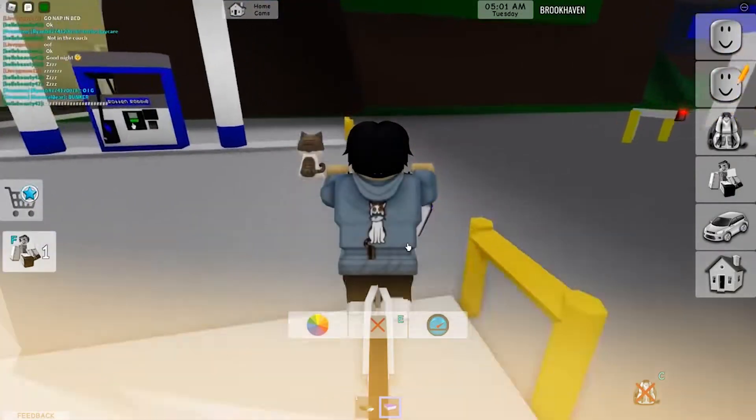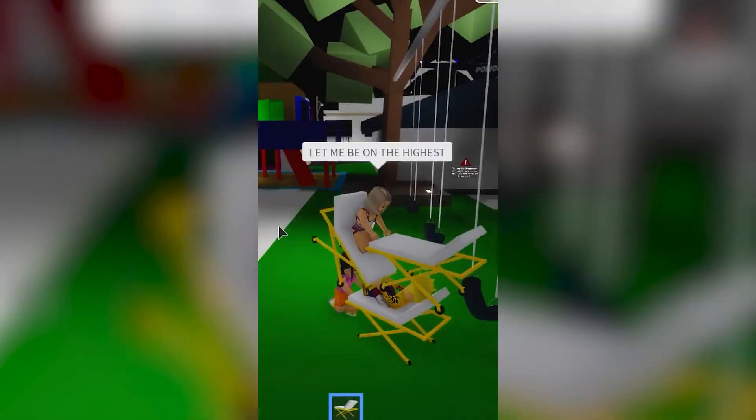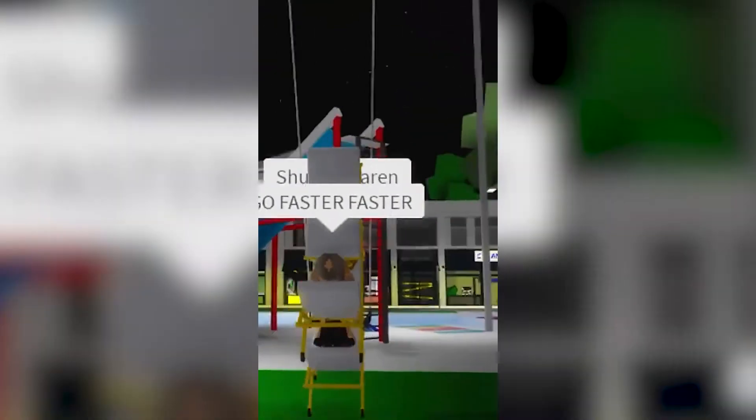In order to fly in Brookhaven using the hospital bed trick, you first need to play with friends or strangers that you can easily coordinate with. Then you need to take the hospital bed to your inventory by heading into the item selection tool. Equip the hospital bed and make sure another player nearby also has a hospital bed equipped. They can jump on your hospital bed and get other players to jump on their hospital bed, forming a stack that looks like you guys are flying.